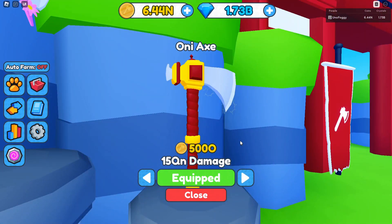And then we have the last one, which is the Oni axe, at 500 octillion coins. It costs quite a lot, but it does do 15 quintillion damage, which is actually very strong for this update.